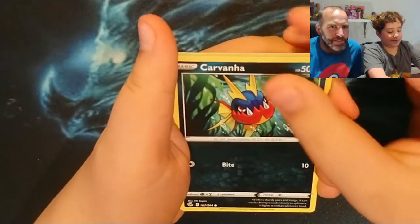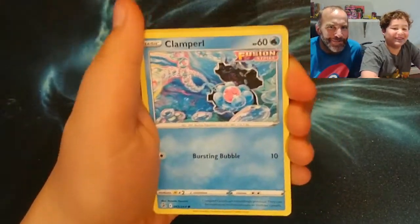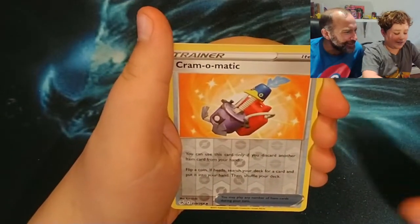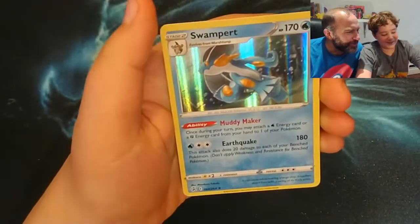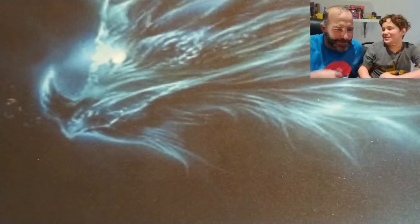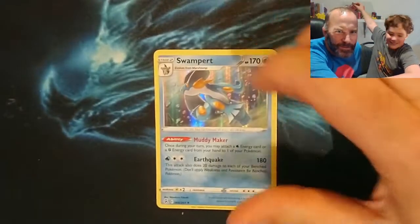Carvanha — we've seen Carvanha today. Clampearl — we've seen Clampearl before. Cramomatic, nice. And Wynaut! Ooh — Swampert! Guys, I'm actually going to open another pack. Let's show people the Swampert that we got — Swampert! Should we open one more pack? Which kind of pack? I think Mew might be the good pack to open — Mew pack!